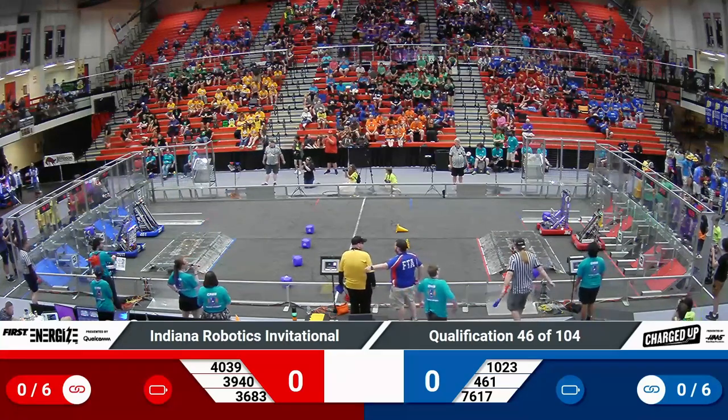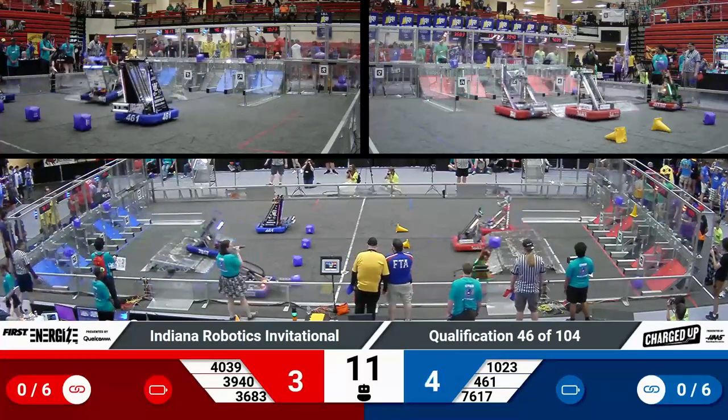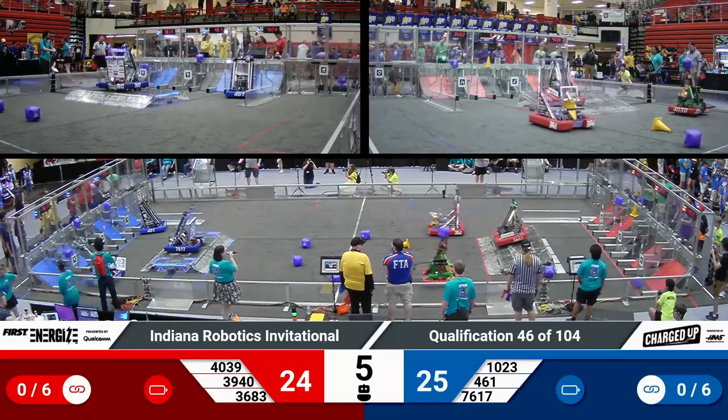Three, two, one, go! Autonomous kicks off. We've got three cubes getting scored for the Blue Alliance. Two cubes in a cone over on red. Advantage blue when it comes to where those game pieces are located.